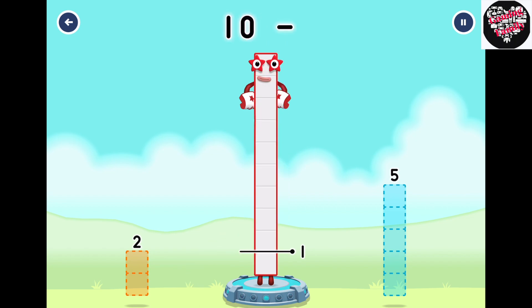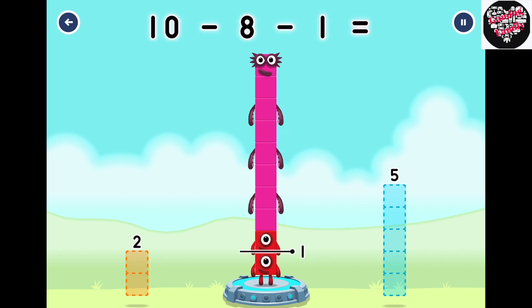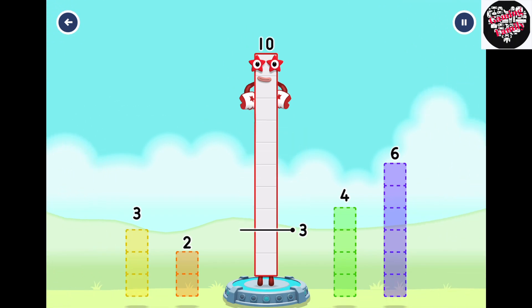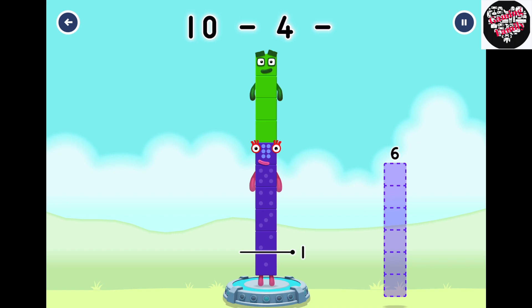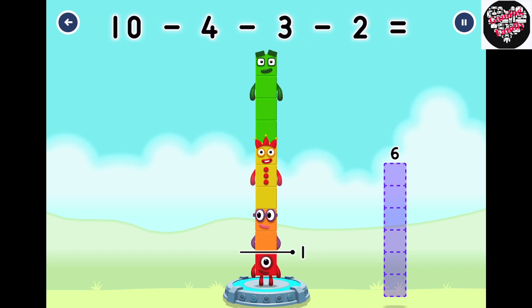2, 8, 1. Correct! 10 minus 8 minus 1 equals 1. Take number blocks away from 10 to leave 1. 4, 4... 3, 2. Correct! 10 minus 4 minus 3 minus 2 equals 1.